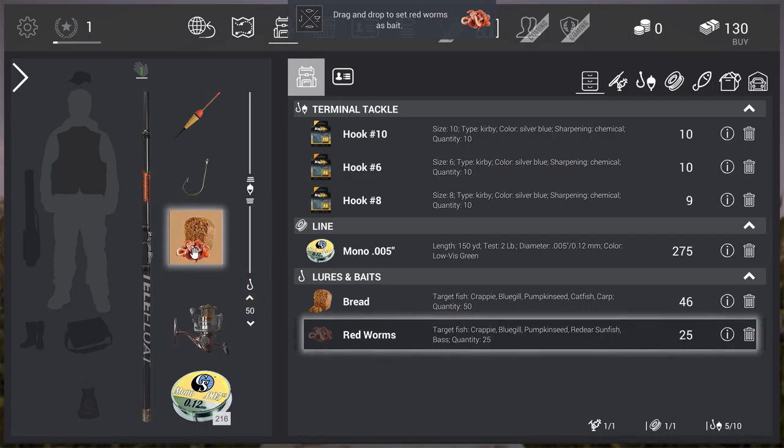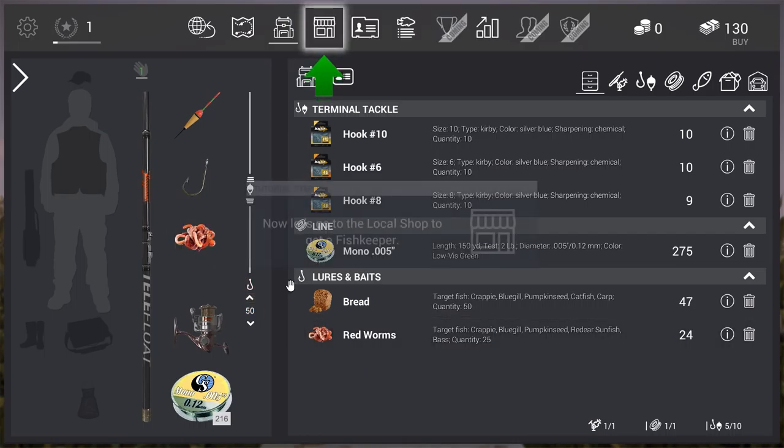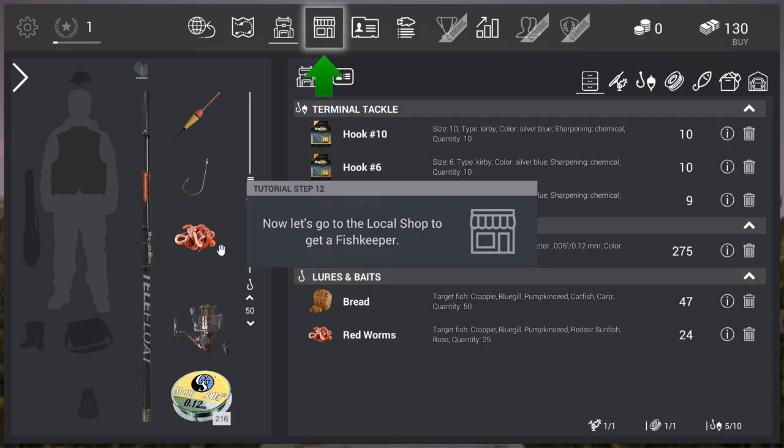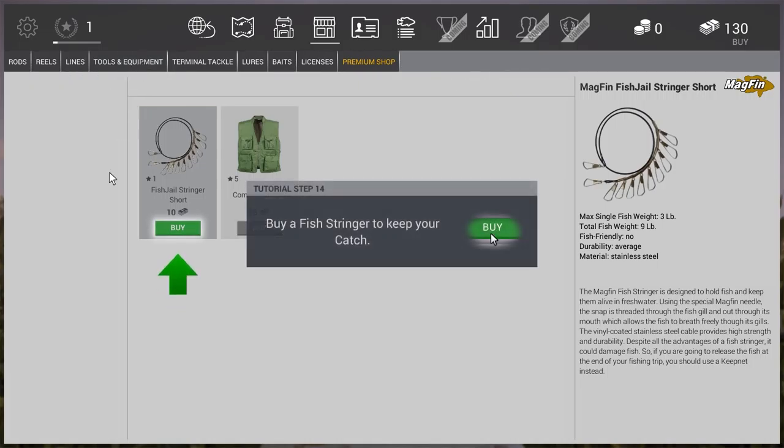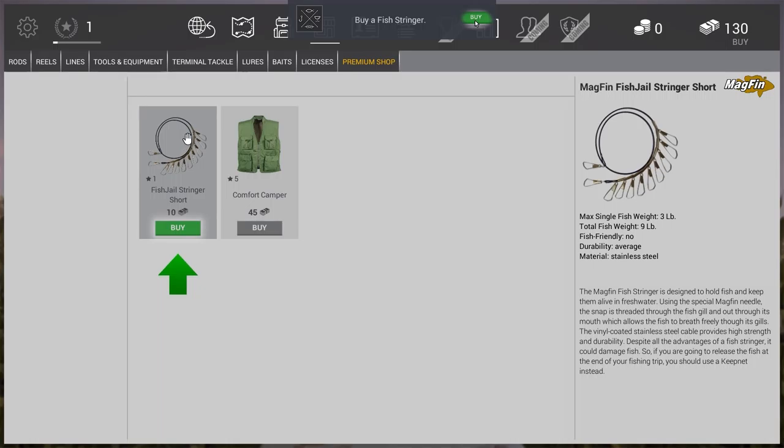Sorry to interrupt, but this is the only point in the tutorial that is really crucial and specific to this game. Here we should go to the shop and get a fish keeper. A fish keeper is a keep net or a stringer, and that's an essential tool to keep your fish so that you don't have to release them. Only if you can keep fish can you sell them afterwards and earn in-game currencies.